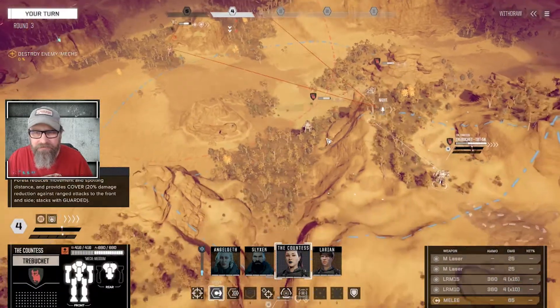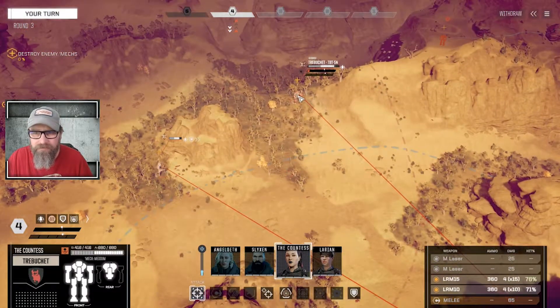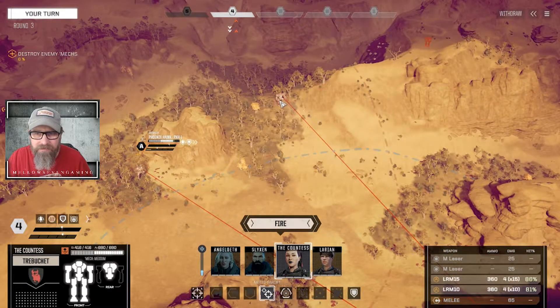That Phoenix Hawk just got rocked — it's a good thing we're in cover. It's looking remarkably like our Lance — Trochu Phoenix Hawk. But they're both in cover, so we may as well split them. We'll do one on each, engaging multiple targets.